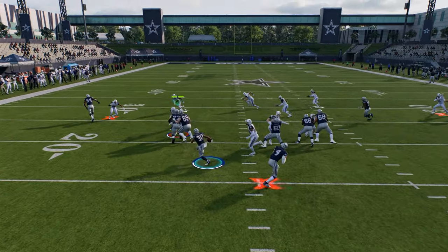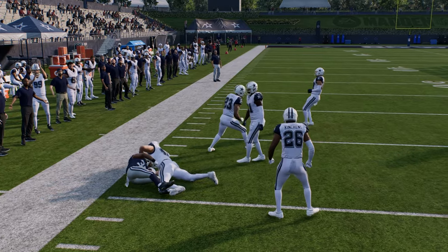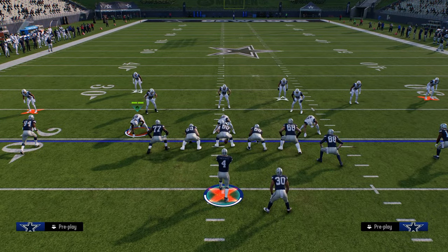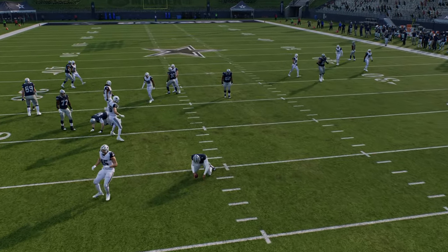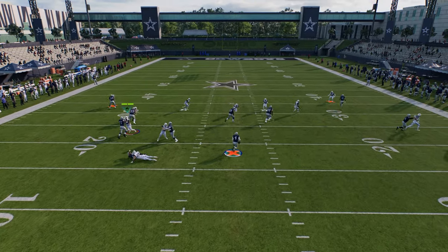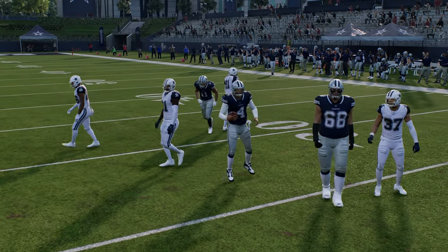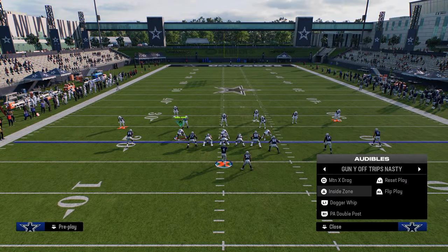Also, pass committing — a lot of people like to pass commit this year to stop RPOs — but watch the read defender, he's still going to come down. This is just a really, really hard RPO to defend. Ultimately what typically ends up happening is they just user the RPO — that's how good this RPO is. Obviously if the RPO is defended, you just let the game hand it off to the running back. You can also hold A or X to keep it with the quarterback, so it's a triple threat that can really break down a lot of defenses.